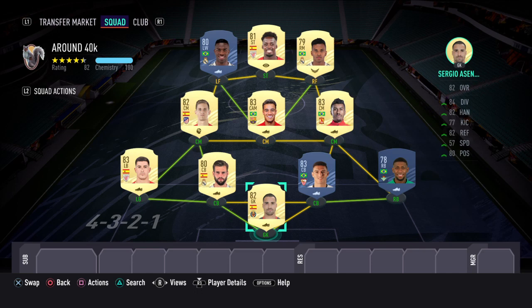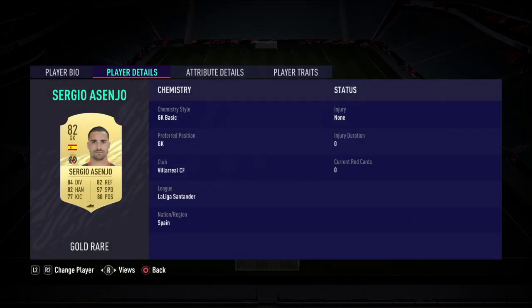You're going to be using a 4-3-2-1 to set this up. In goal I've gone with Sergio Ascensio — as you can see he's got 84 diving, 82 reflexes. He's just a good solid all-round keeper to begin with.